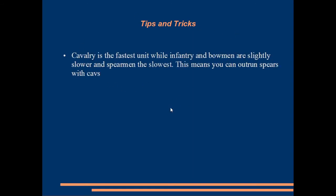Cavalry is the fastest unit, while infantry and bowmen are slightly slower than cavalry, and spearmen are slower than infantry and bowmen. This means you can outrun spears with cavalry by playing the map correctly — if spears are marching toward your cav army you can just pull away and kite them the entire time. Cavalry are also better at sneaking behind enemy lines to capture unguarded points and at running away from a point when being attacked. However, once you're holding a point, spears are super valuable because they force cavalry to come to you.